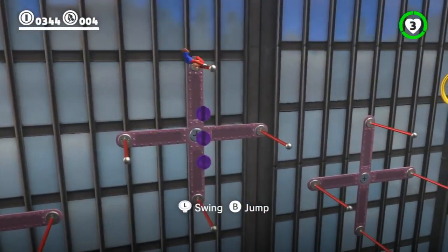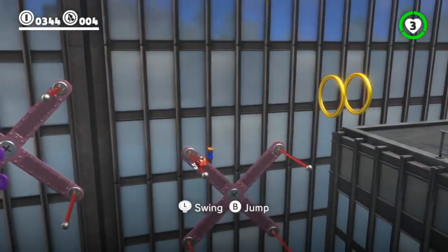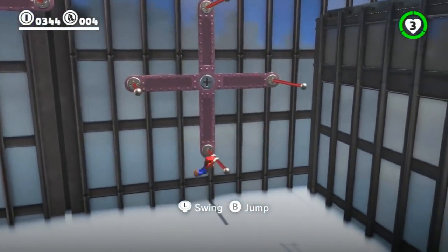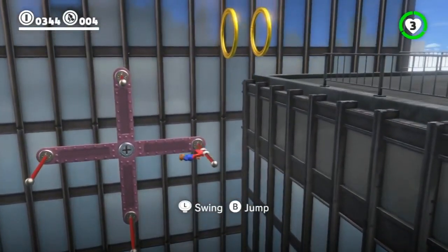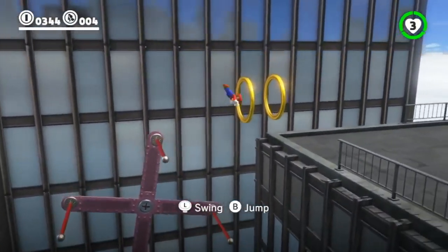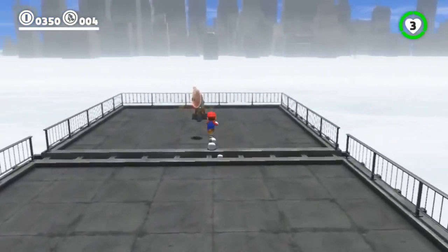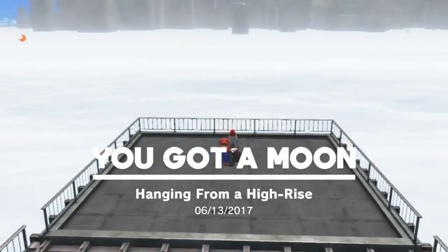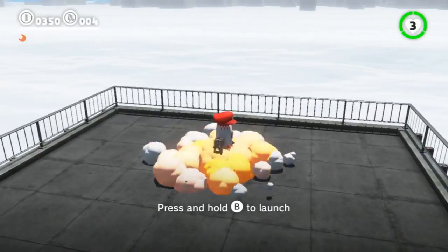Throughout New Donk City and throughout the world we've got these really fun playground elements where you're bouncing on things, jumping on things, swinging. Can you tell our viewers a little bit more about how you came up with that kind of play mechanic in the game?